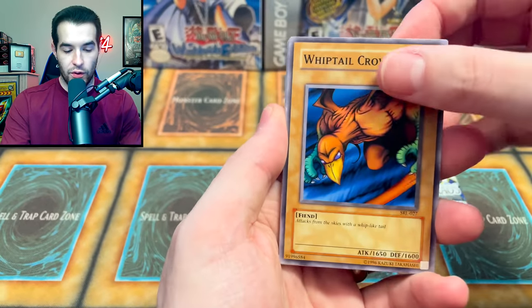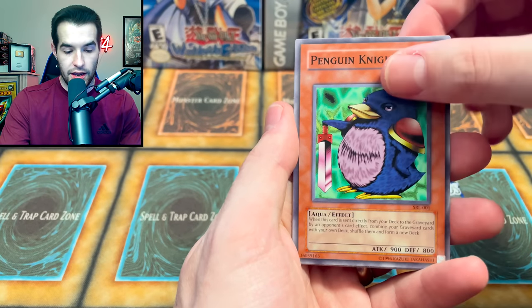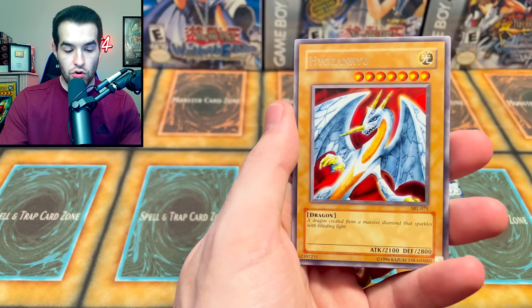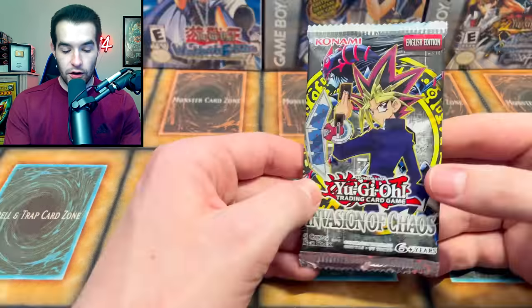We have the Whiptail, Magical Labyrinth, the Hungry Burger, Electric Snake, Penguin Knight, Spear Cretin, Peacock, Hiro's Shadow Scout, and a Toon World! That's really nice - check that out, Toon World! We will take that, that's really cool.